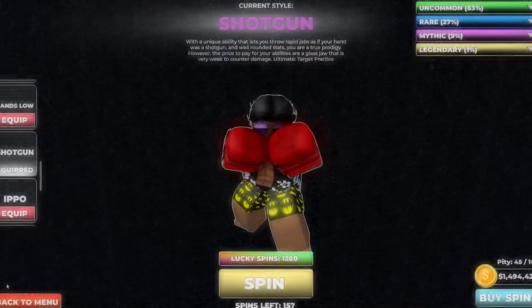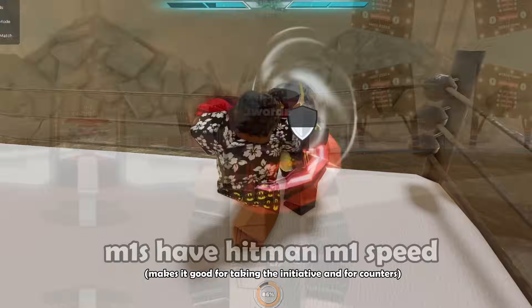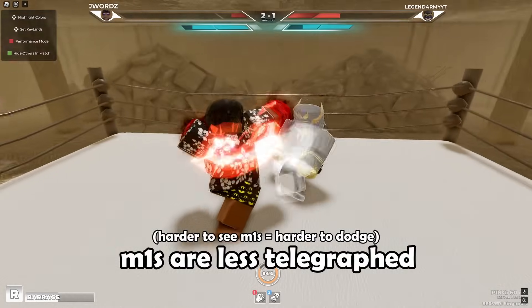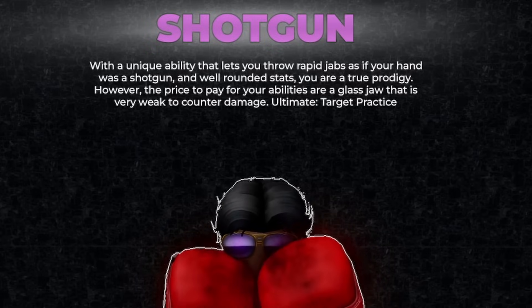Let's go over shotgun's strong points. His M1s are fast, which makes it great for countering and for taking the initiative. You could also say it has the same upside as hands low, in that his M1s are less telegraphed. His stats are well balanced, which makes it a pretty flexible style to use, both aggressively and defensively.